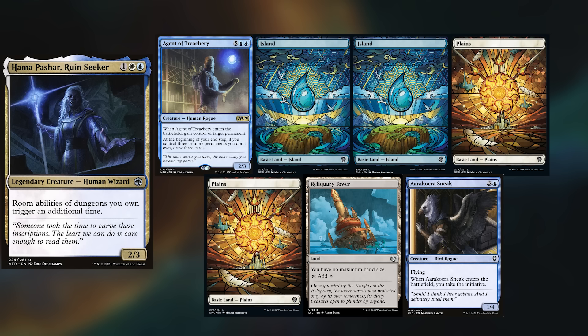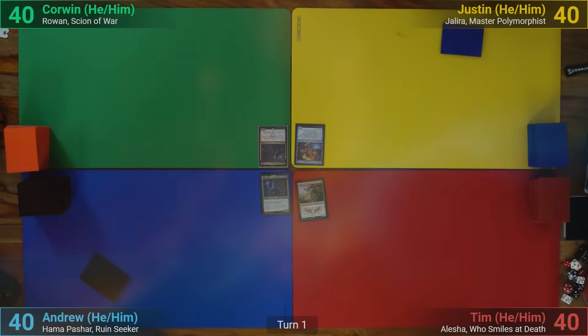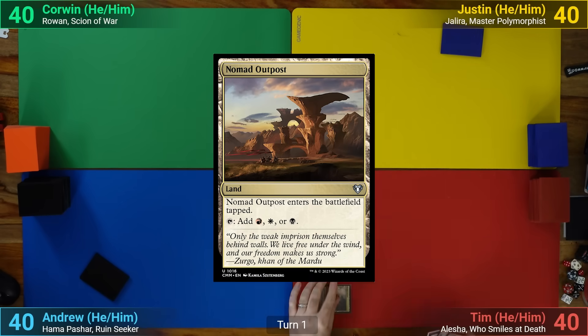I am playing my newly made Hama Pashar deck, keeping Agents of Treachery, 2 Islands, 2 Plains, Reliquary Tower, and an Arokoa Sneak. Tim wins a die roll and starts us off. He draws, playing a tapped Nomad Outpost.